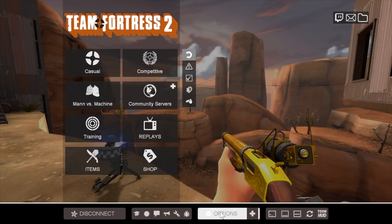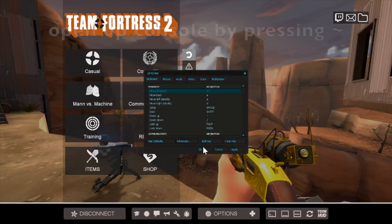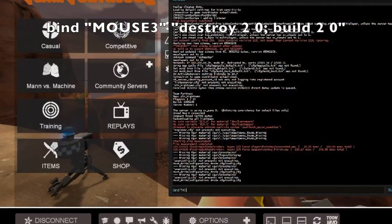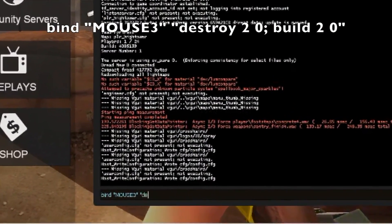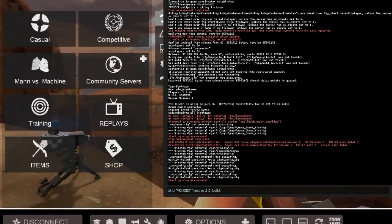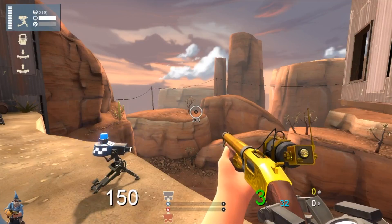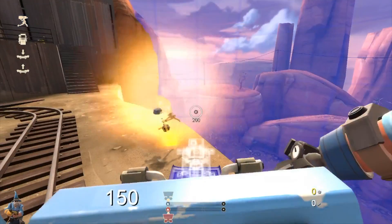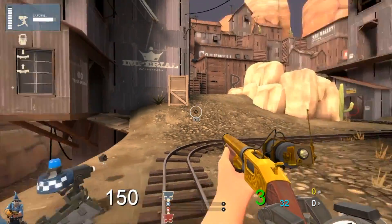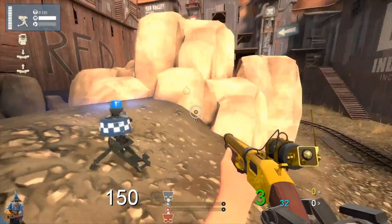First, open up your options, go to advanced options, and make sure the developer console is enabled. Then, in game, open up the developer console and type: bind "MOUSE3" "destroy 2 0; build 2 0" and press enter. Now, in game, simply by pressing down on the scroll wheel of my mouse — or middle mouse button — my old sentry gun is instantly destroyed and my new combat mini-sentry gun is ready to be placed at the click of a button. This is extremely useful in combat and has saved me numerous times. When I want to unbind that key — for example, when playing Medic in Man vs Machine and wanting to use the middle mouse button for my projectile shield — I simply go into my options and reassign it.